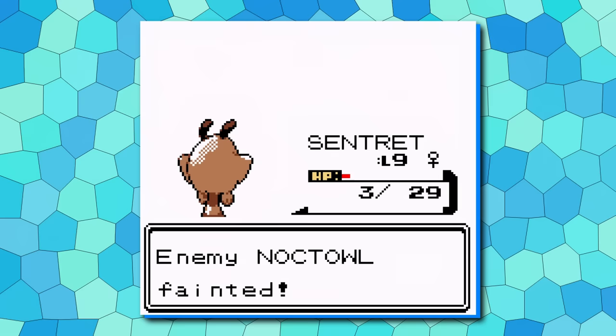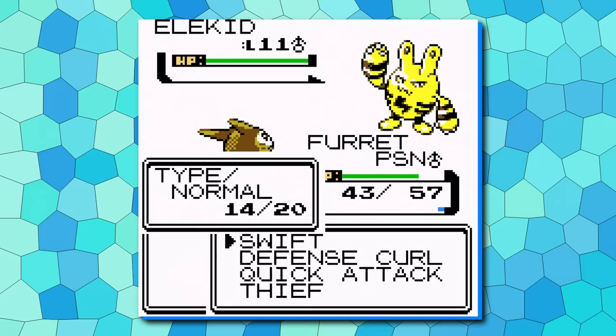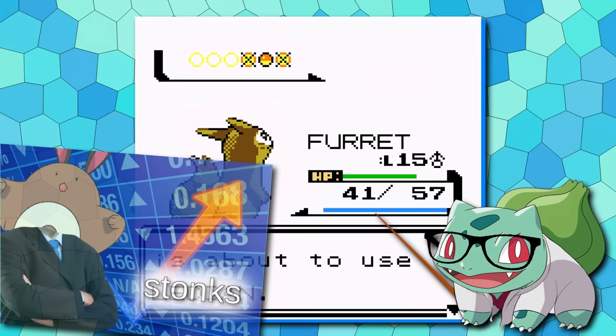The best thing about this line is that Furret evolves at level 15. Furret is quite strong by the Azalea Town point in the game, and with the TM Swift obtainable in Union Cave, this gives you massive damage output against the Rockets, Bugsy, and your rival. With Dig, Rollout, and a resistance to Ghost, Furret can help through some of the mid-game before it falls off. Especially in a Nuzlocke, the stonks are now very high for the game's regional rodent.